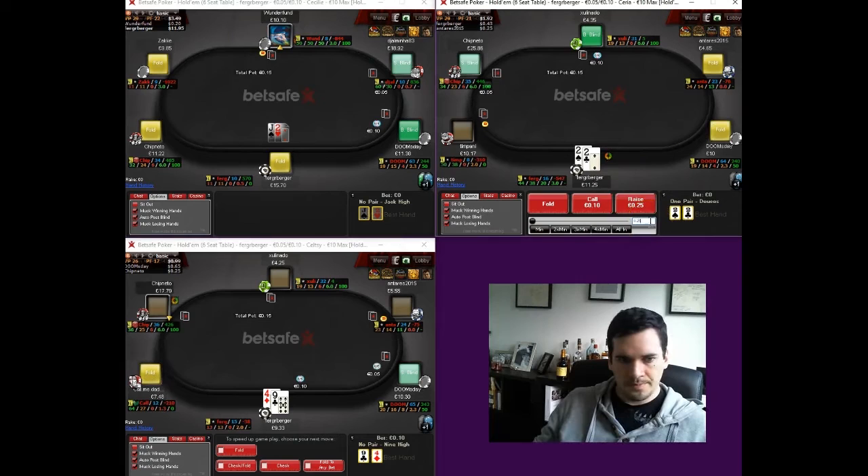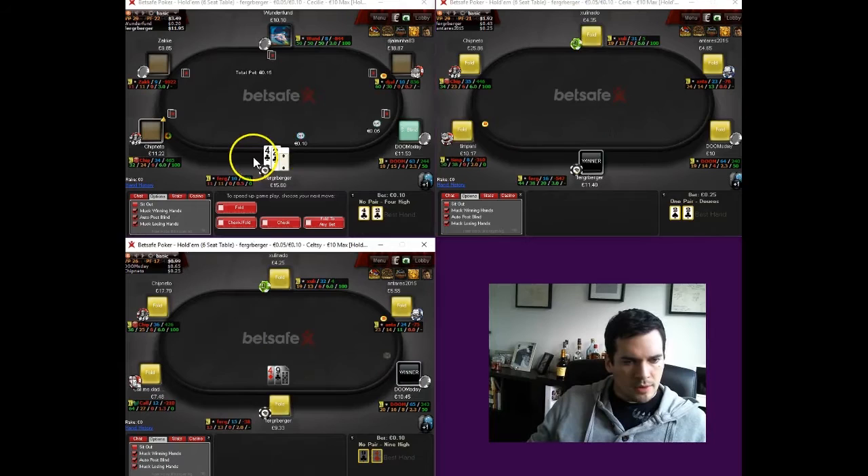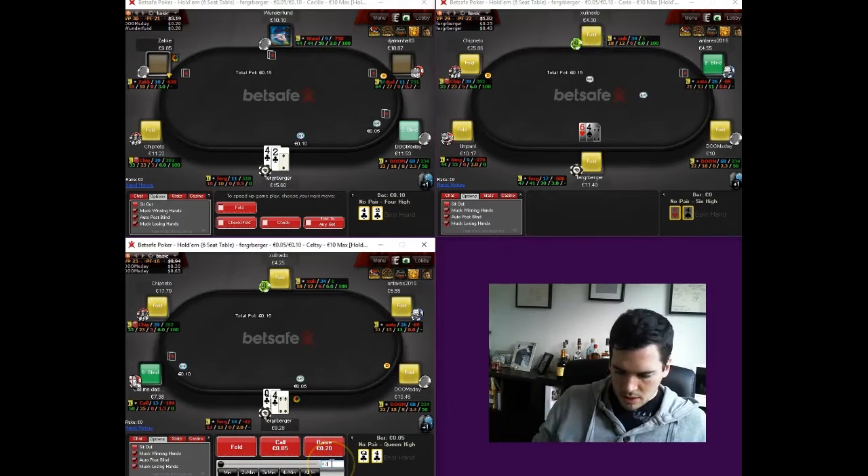Pocket twos — we are going to be bringing it in for an open if it's folded to us. If there was a raise before us I'd be happy to call in position against the initial raiser. But we get to be the aggressor, which is always nice. We take down the blinds without a fight, which we definitely do not hate. We obviously wouldn't have minded a call, but taking down the blinds is definitely a fine result for pocket twos.